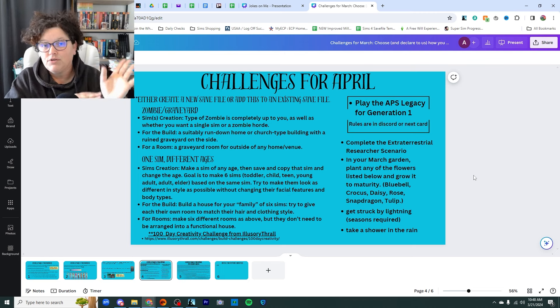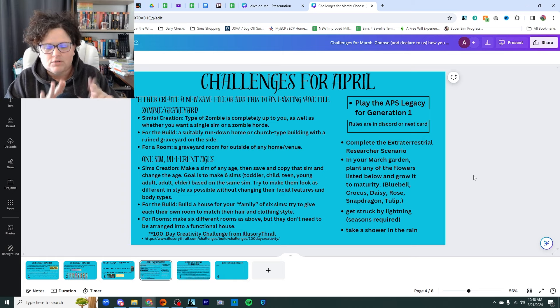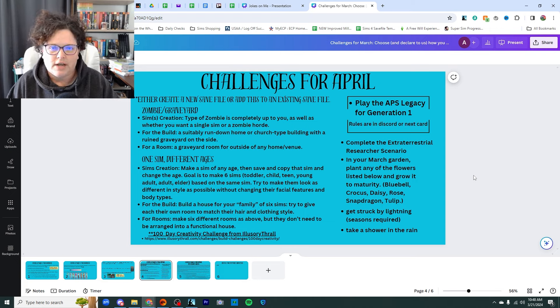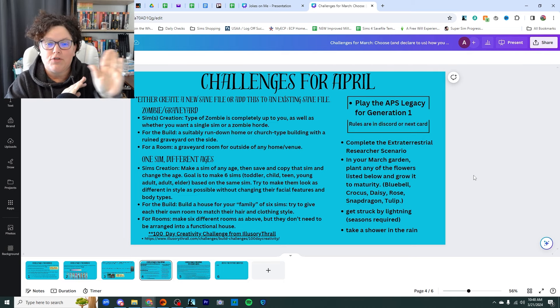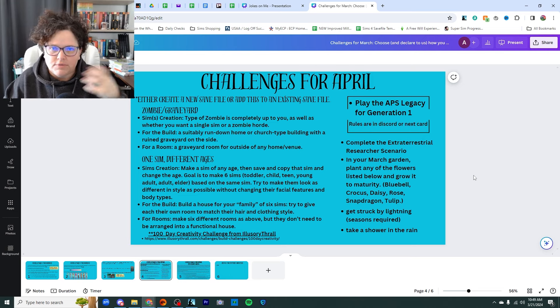My plan — if you did the welcome scenario or saw my welcome scenario videos for March — is to use that same world and put all the scenarios in it. So that save file is where I'm going to put the extraterrestrial research scenario. Also in the garden that you made for the March challenge — if you didn't do the March challenge, you can skip this one or make a garden — we are going to be planting any of the flowers listed below.